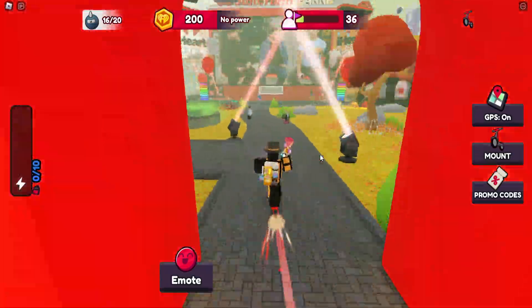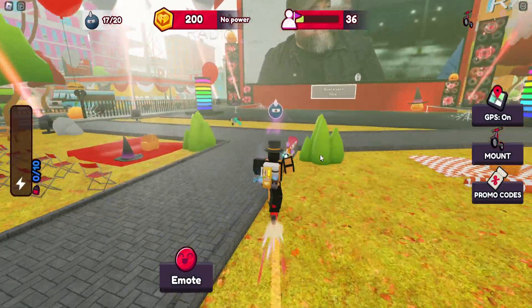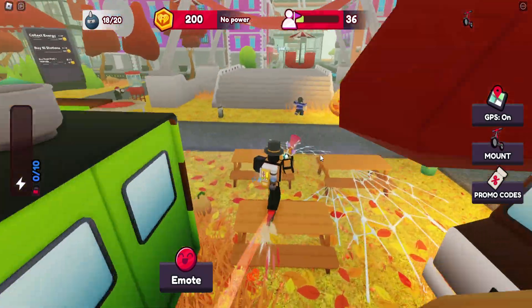Yeah, five more in there — there's more than five for sure. One next to the shop here. Head inside the plaza, there's one here, one at the concert stage. Pick that up, then go to the ferris wheel.